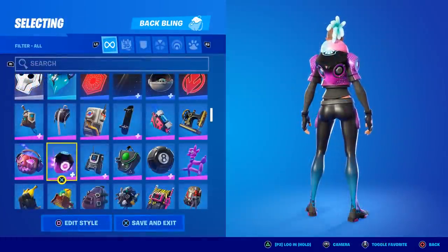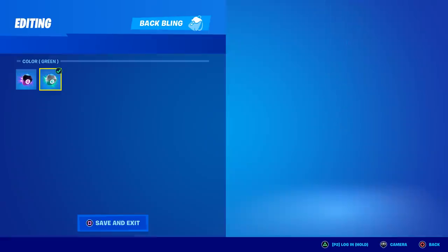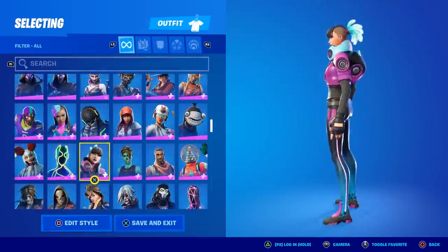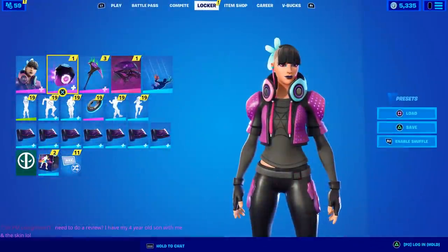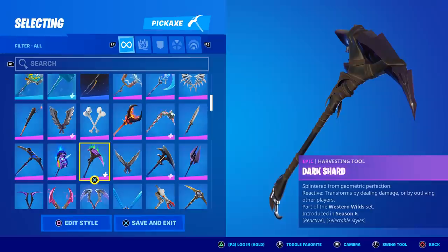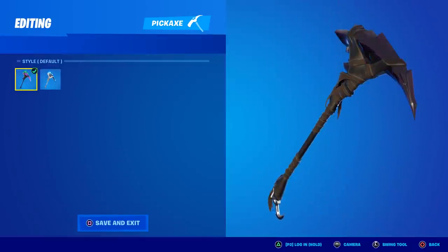For the back bling — I don't usually rock this, I always go with the Black Knight Shield — but for the locker bundle we'd include it. It's also reactive and has selectable styles: a green, white, and black one, and a purple, pink, and black one as the default. Now, since Freestyle isn't part of a set, you have to build your own pickaxe combo. My favorite by far is the Dark Shard — it has selectable styles and it's reactive. Everything in this set is reactive, which fits my series on YouTube.